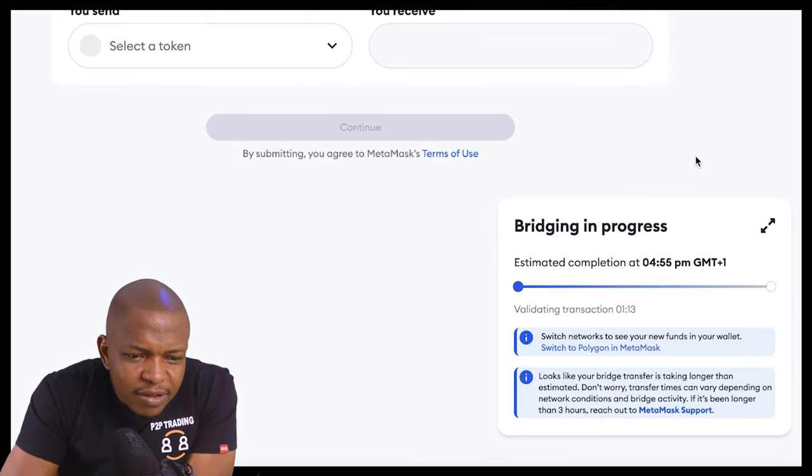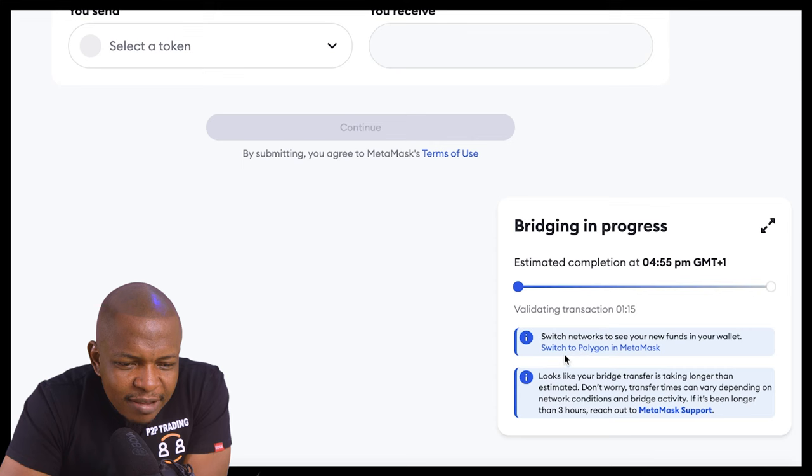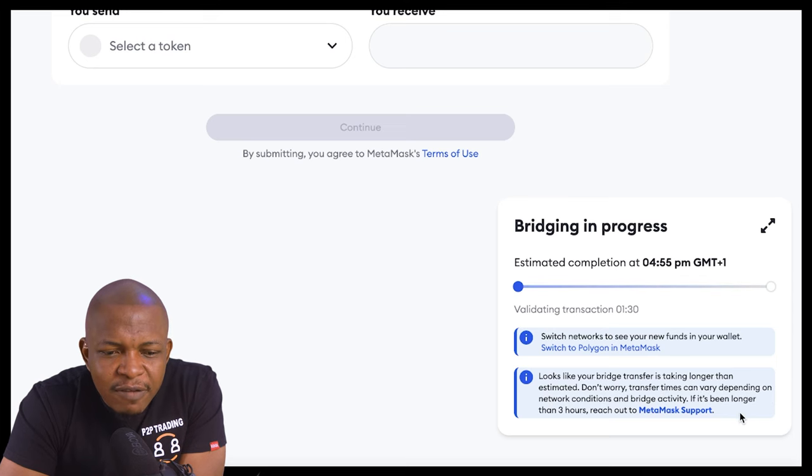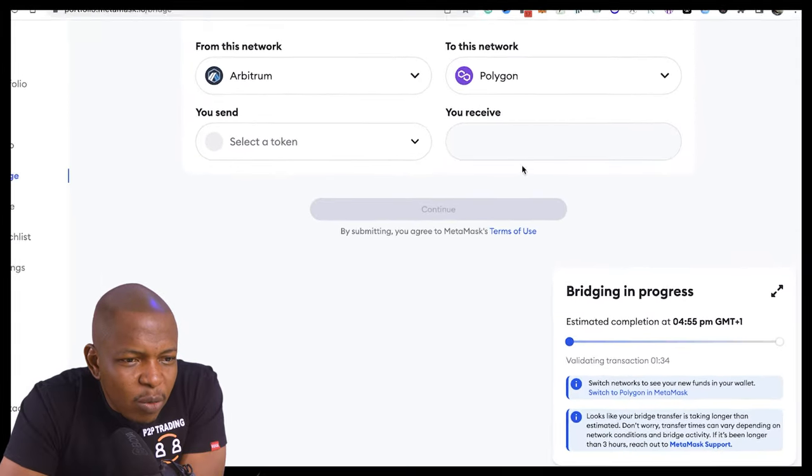It's past the estimated time. It's saying 'Switch network to see new token in your wallet,' and it looks like the bridge transfer is taking longer than estimated. It says: 'Don't worry, transfer time can vary depending on network condition and bridge activity. If it's longer than three hours, reach out to MetaMask.'